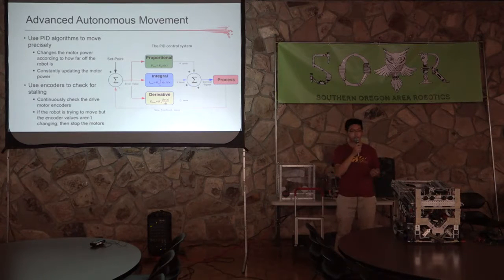Now we're going to get into some more advanced autonomous control systems. PID control is a really good way to make your control systems precise. PID control basically monitors the power level of your motors and then adjusts them according to the error in where you need to go. It's a really good way to control your motors precisely and make sure your control system is reliable and going where it needs to be.